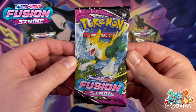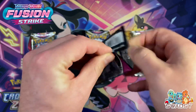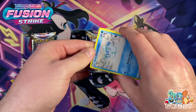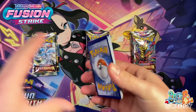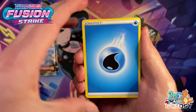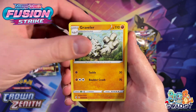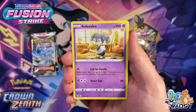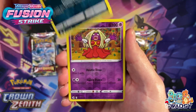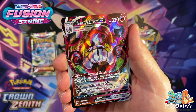We do have the Fusion Strike pack. We're chasing a Gengar Ultra Art in here, so fingers crossed. Alrighty, four again — let's go Grass Energy. We've got Water, the Sydney Trainer, Battle VIP Pass, Graveler, Darumaka, Indidi, Gryalith, Furlinx, More Pico, Jinx Reverse Holo, and a Chandelure VMAX. Very nice!